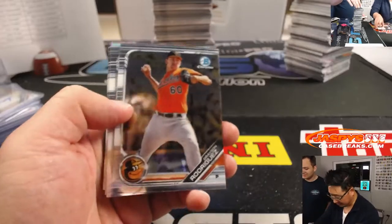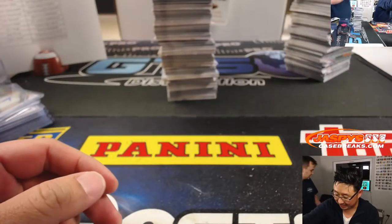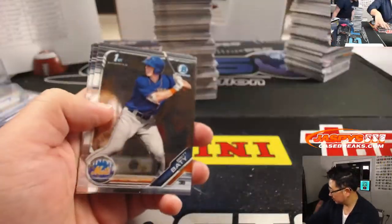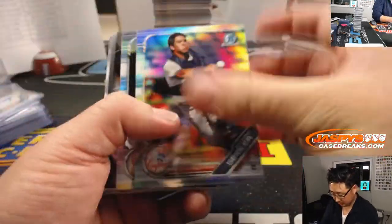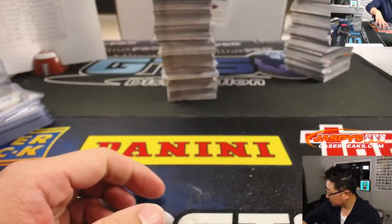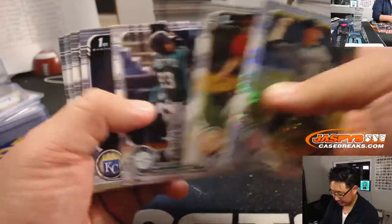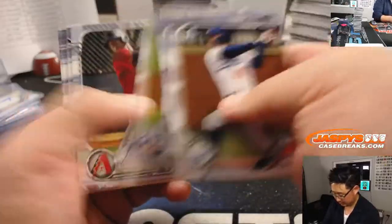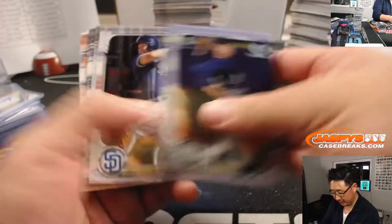This paper card doesn't want to stay on top — Cal Mitchell doesn't want to stay on top. He's going to get removed. There's the Cal Mitchell — it doesn't ship anyway, but there it is, it's paper. Blaze Alexander Speckle, one of last year's draft picks. We've got Jared Triolo for the Pirates to 150. Matt Sims, blue paper.